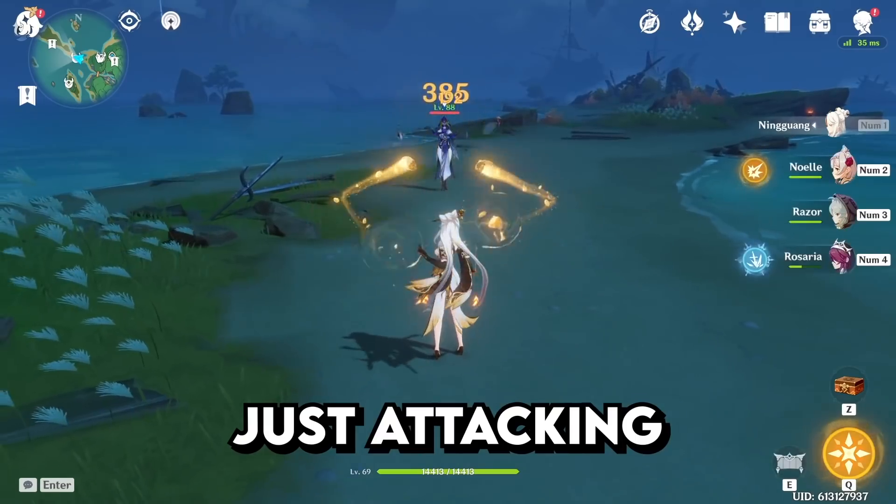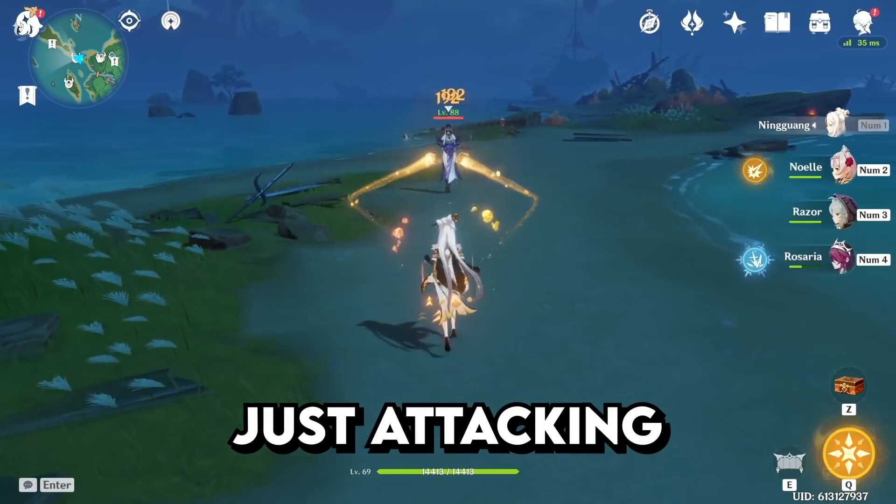Hold forward while attacking Ningguang to animation cancel her autos and attack significantly faster.